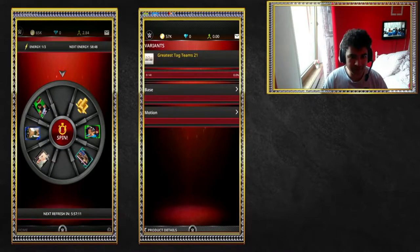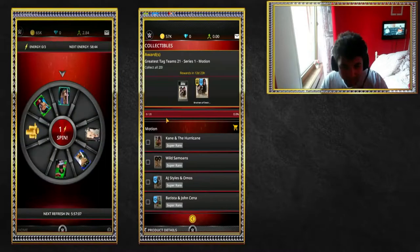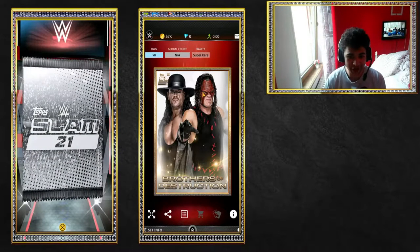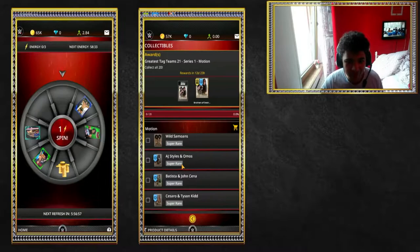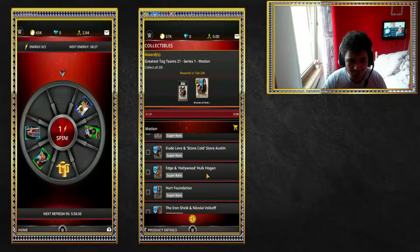Right then guys, like I've just said, a new set has just been released in top WWE Slam with some sick cards. The Motion Dual Sig for this is Undertaker and Kane as Brothers of Destruction. You've also got the likes of Kane and Hurricane, Wild Samoans, AJ Styles and Omos, John Cena, Cesaro, Tyson Kidd and many, many more.